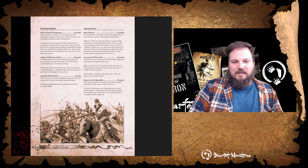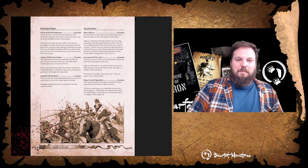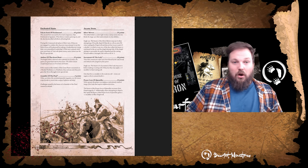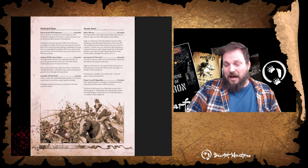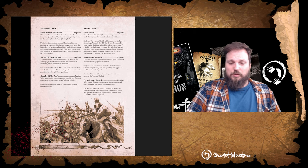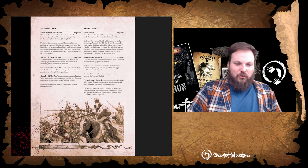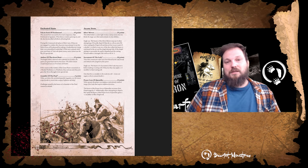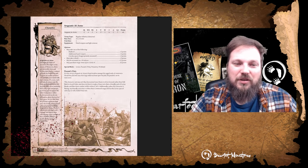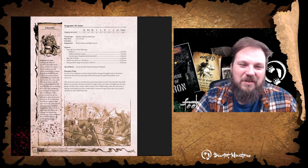The Sergeant at Arms is the final character in the main Bretonnian rundown. They have Movement 4, Weapon Skill 4, Ballistic Skill 2, Strength 4 — and we'll be going into the full details from here.